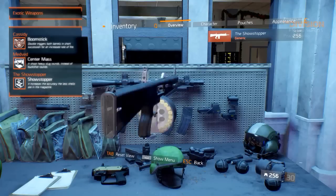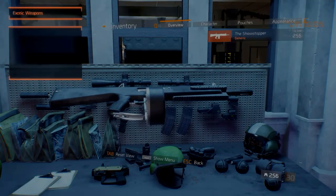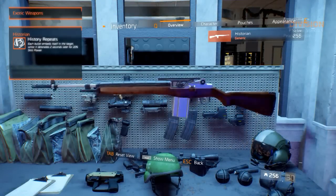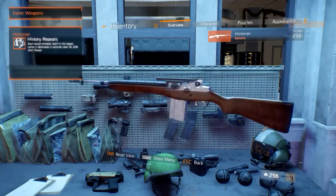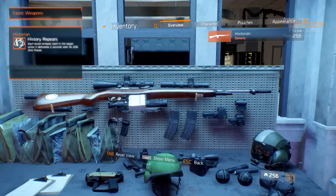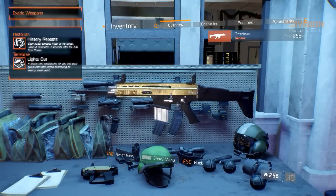The marksman rifles have gotten some changes as well. The Historian is equipped with the History Repeats weapon talent, which makes each bullet embed itself in the target and detonate two seconds later for 20% of your skill power. This is very effective for any skill power-based build, like a healer build.